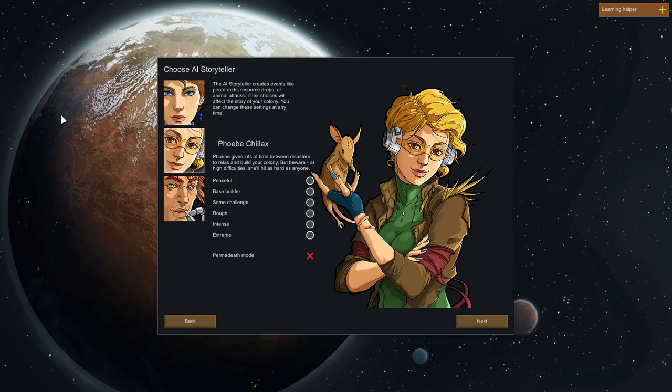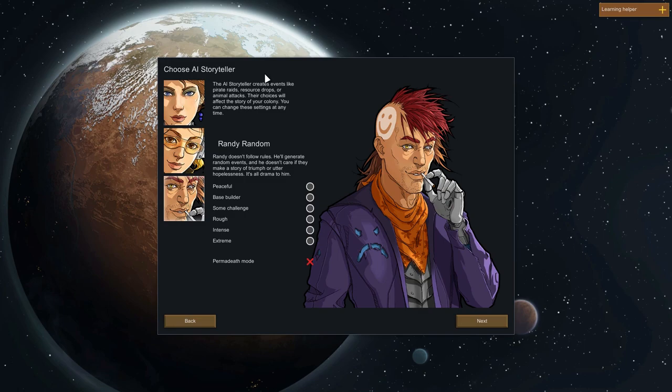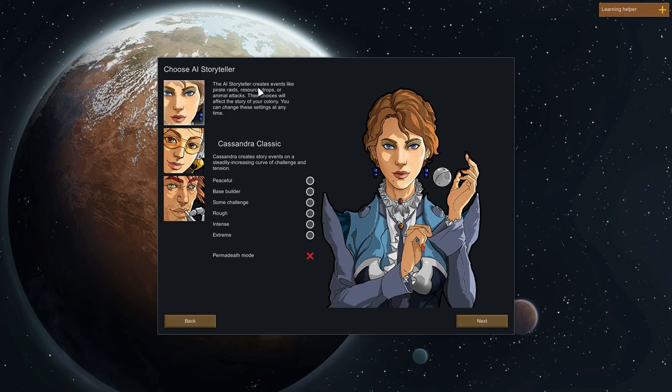Phoebe Chillax gives a lot of time between disasters to relax and build your colony, but beware — at high difficulties she'll hit as hard as anyone. This is more for the builder type who wants to mainly build but wants a bit of action here and there. Randy Random doesn't follow rules — he generates random events and doesn't care if they make a story of triumph or utter hopelessness. It's all drama to him. The AI storyteller creates events like pirate raids, resource drops, or animal attacks. Their choices will affect the story of your colony, and you can change the settings at any time.